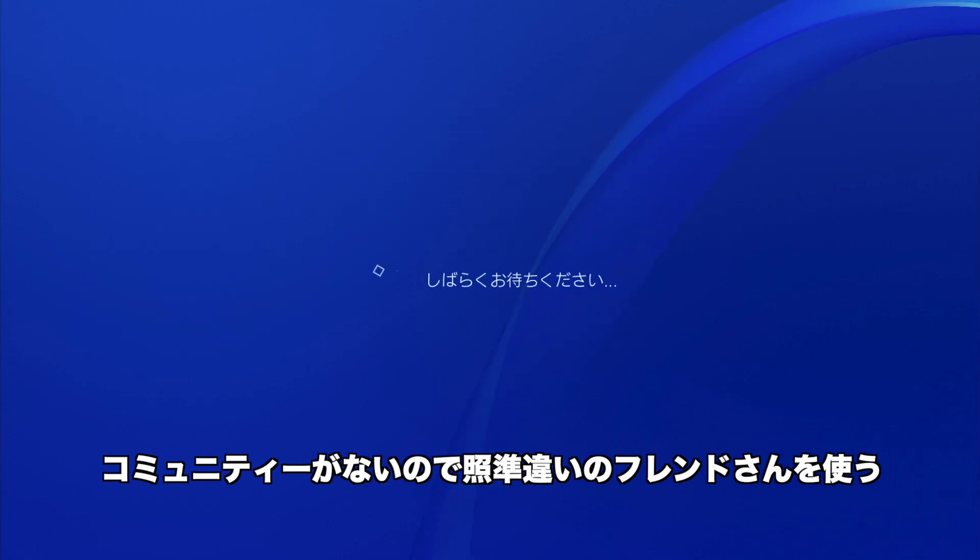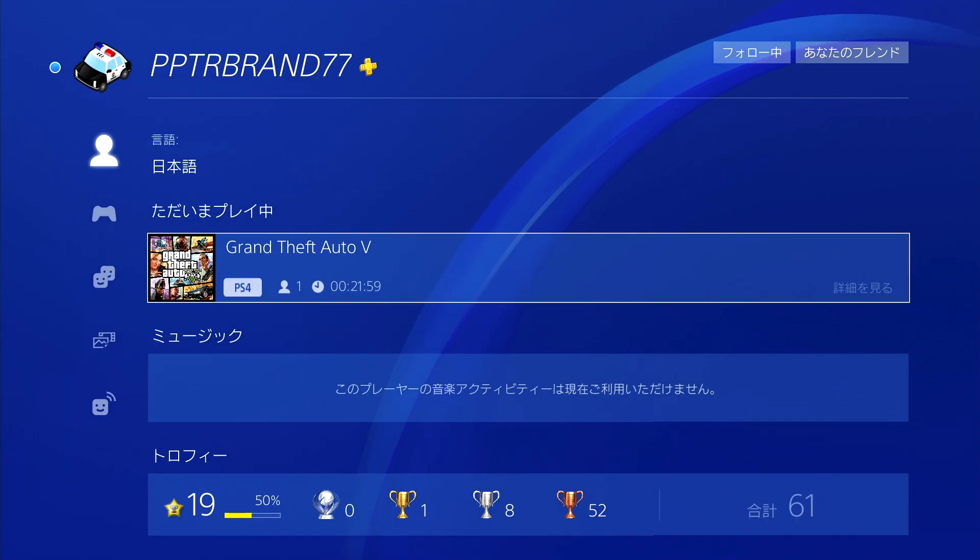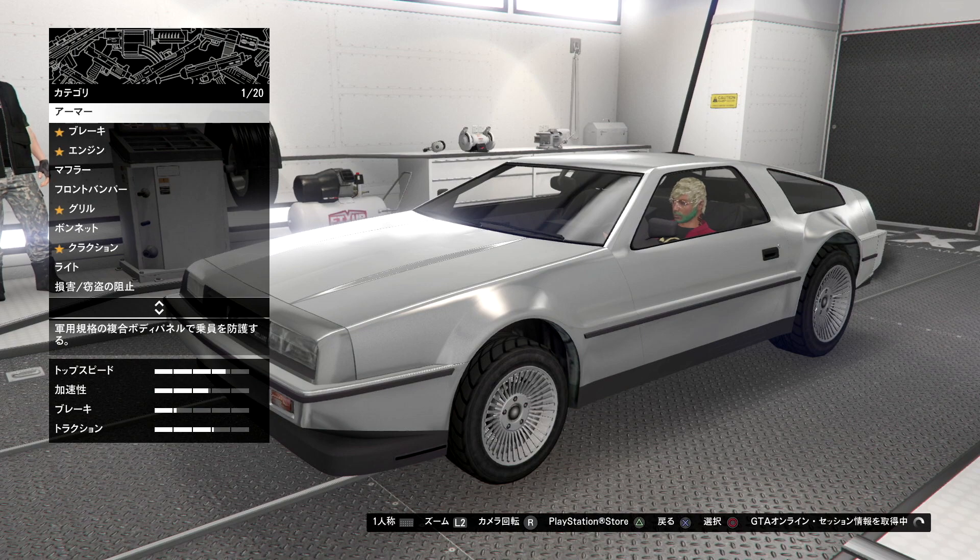このデラックスを地下基地の中に入れて、区画に武器・乗り物ワークショップ、つまりデラックスを改造できる状態の機動作戦センターの中に入れます。続いてコミュニティがなくなっていますので、フレンドさんを使って照準違いのフレンドを探します。フレンドのIDを入れて、GTAオンラインをプレイ中でアシスト・フルのセッションにいる人を探してください。